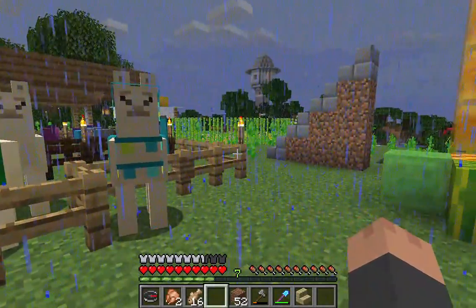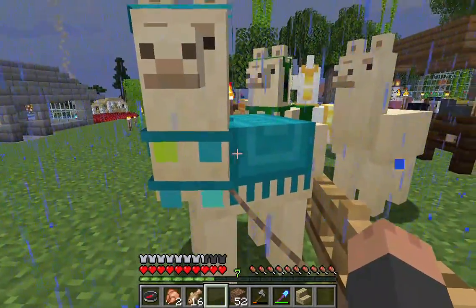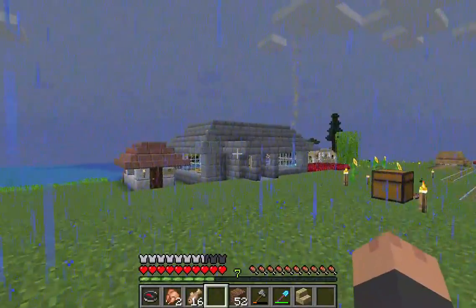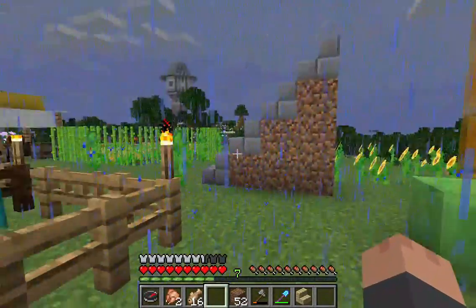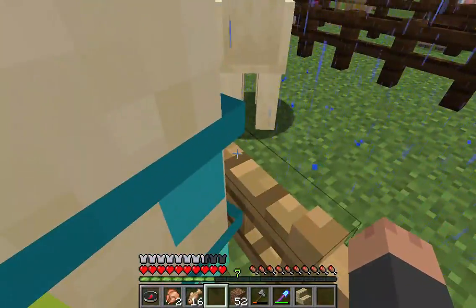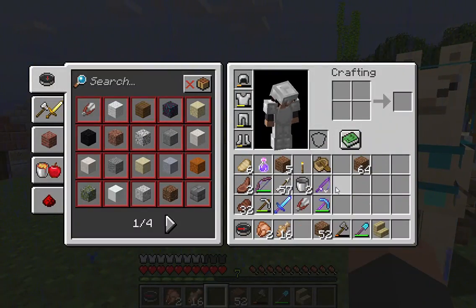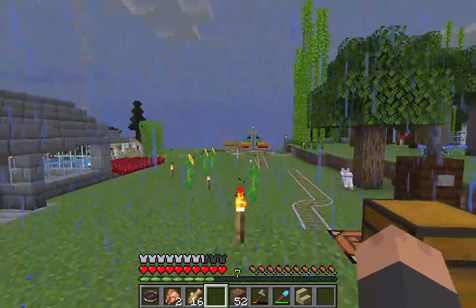You can actually make little clothing for the llamas using wool. They're all different colors. See that guy without any clothes on? He needs some clothes, but I don't have any wool on me right now. I will need to go get some wool — I'll do that in a minute.